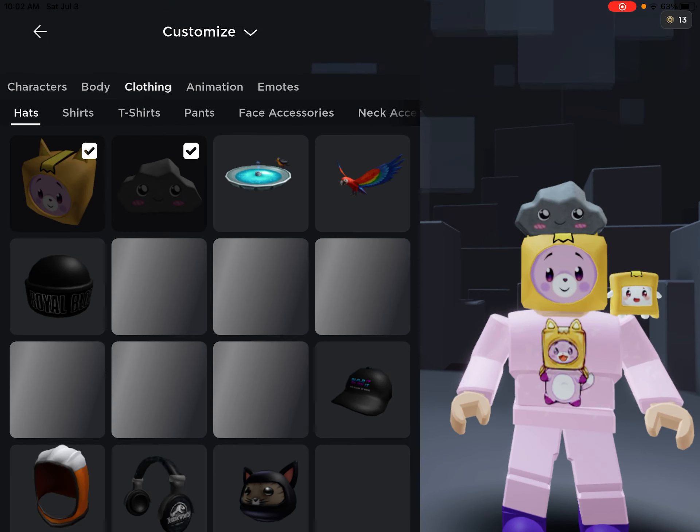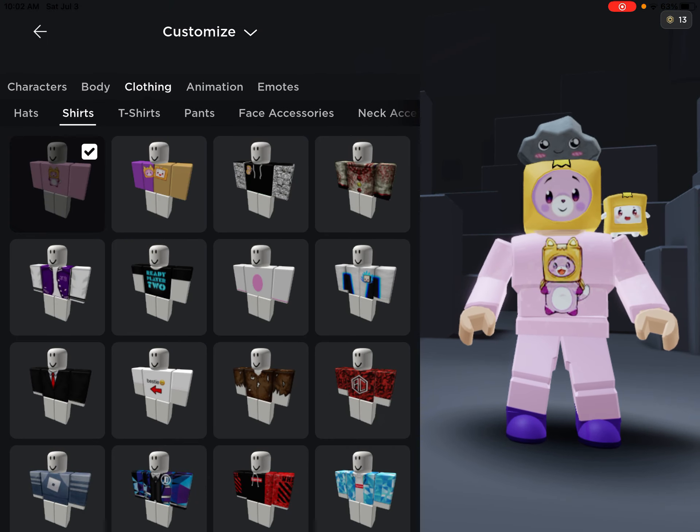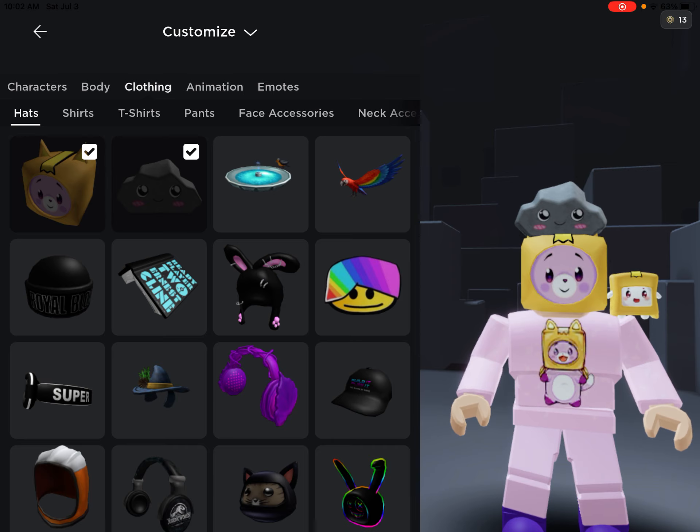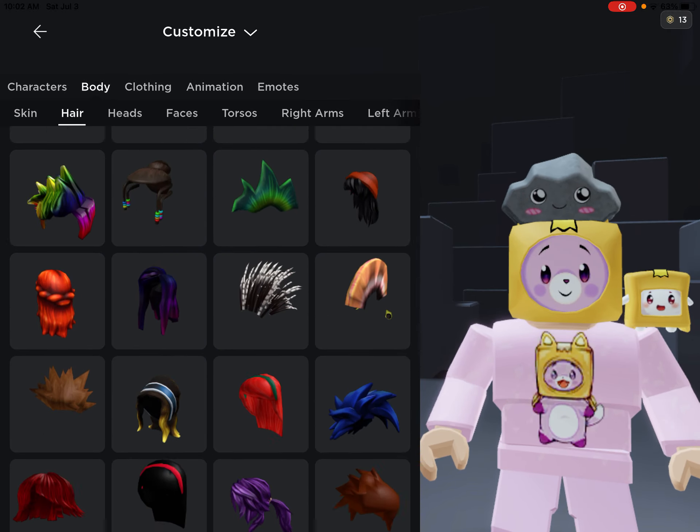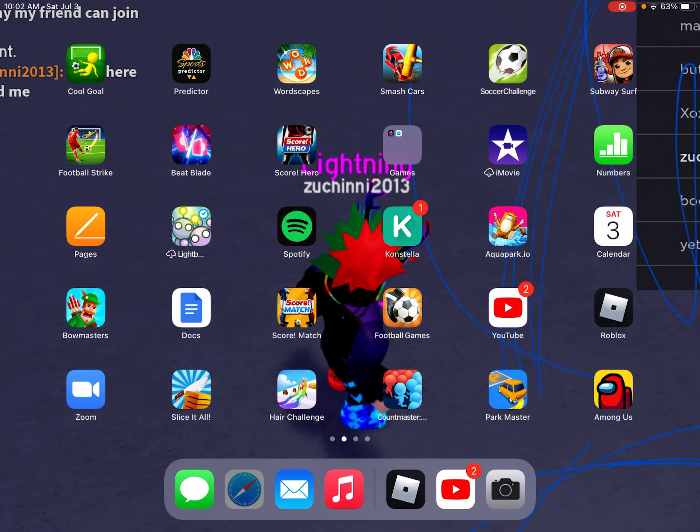Hey guys, welcome back! Today I'm gonna be letting Roblox decide my avatar. First we're gonna go with hair — we're gonna leave my skin tone — and we have 40 different hair colors.